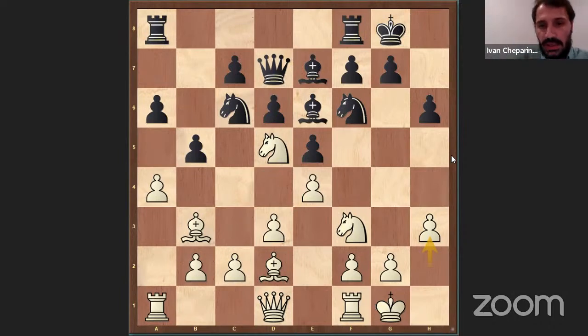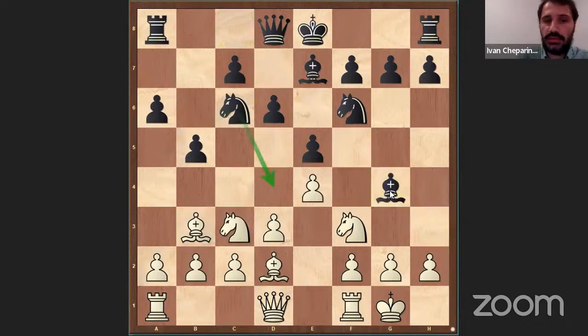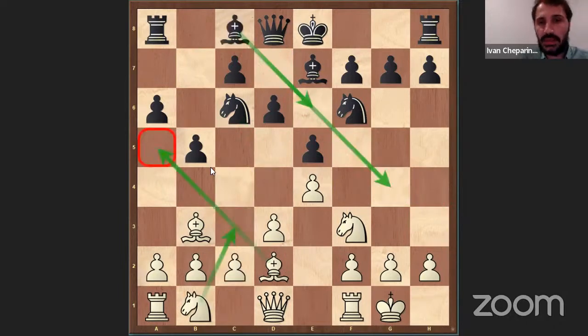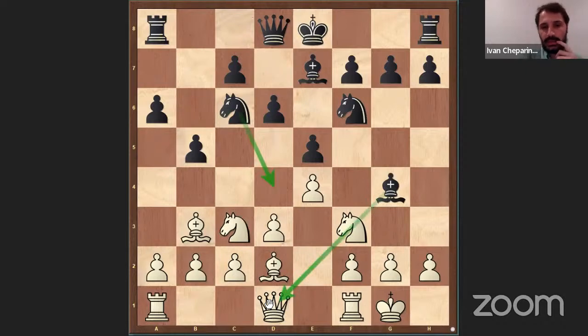After Bishop B6, Knight C3 — the main move I considered in my course was Bishop G4 here, which is very strange. But the idea is that now we can't play C3. Remember, after Bishop G4, we play C3 to control the D4 square. Now after Bishop B6, he's losing a tempo, but he simply wants to play Knight D4 and use this very unpleasant pin. This makes some sense.